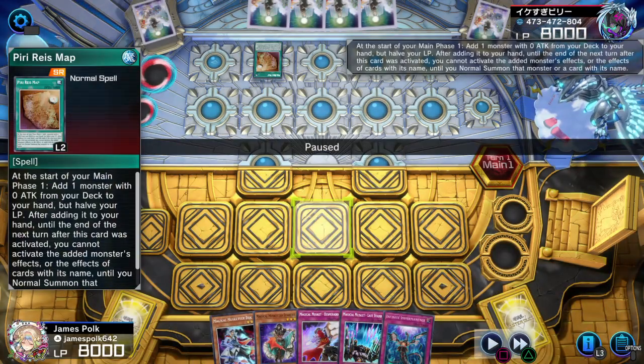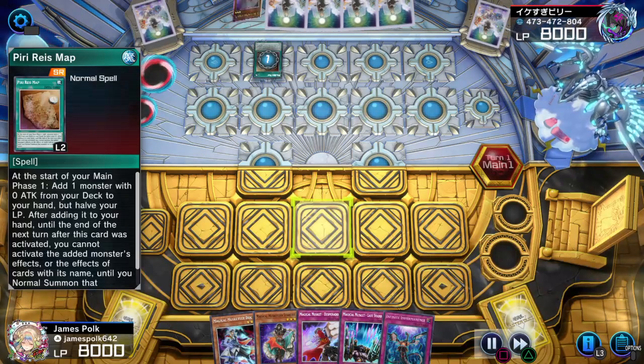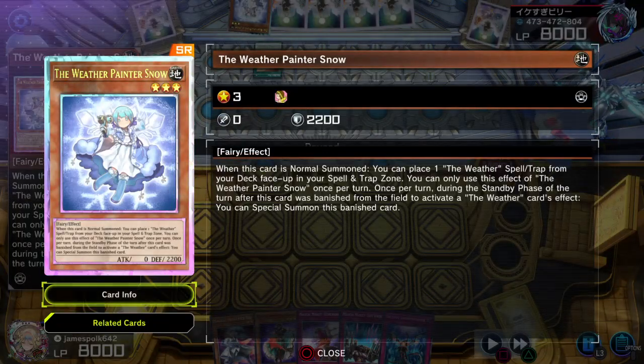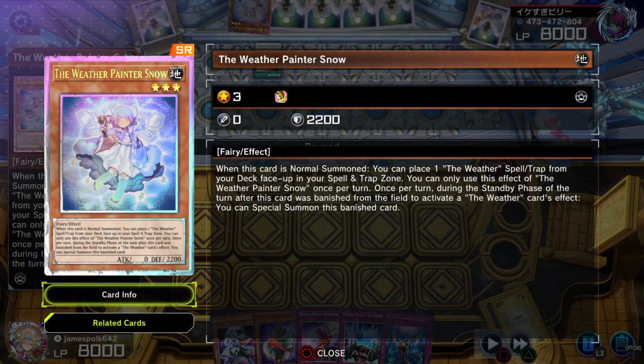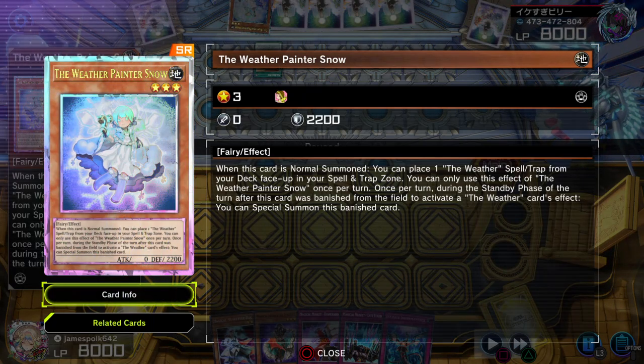Pire Map, Glossed Out, Pire Map. Glossed Out. Yo... Royal Rare... The Weather Painter's Snow.